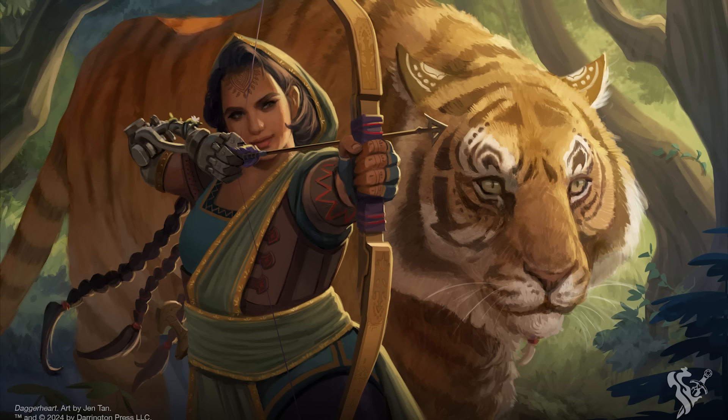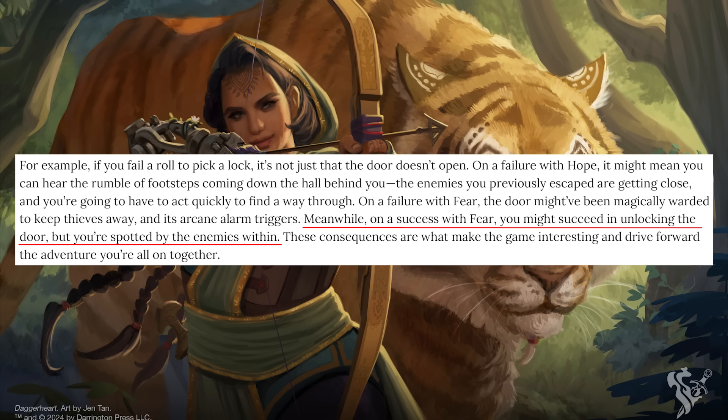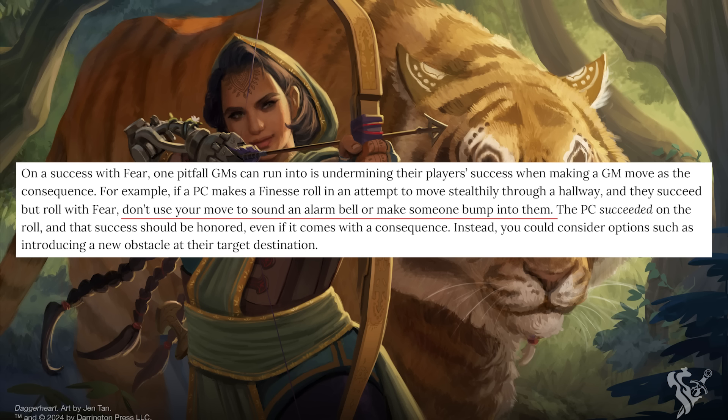The final point I want to make is about the overall length and clarity of the book. I found getting through the GM side of this text to be very challenging — there's so much duplication from the player side, and so many examples that often aren't clear and make things more confusing. For example, in the story as consequence section it says a good use of succeeding with fear would be to have someone succeed in unlocking a door but then get spotted. But then in the avoid undermining success section, it says a bad way to succeed with fear would be to have characters successfully sneak through a hallway only to get spotted. Which is it?